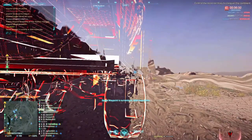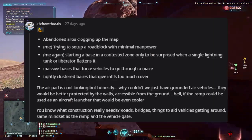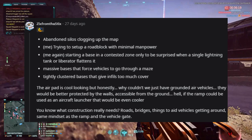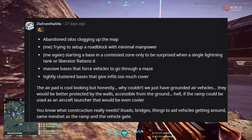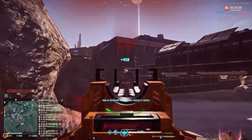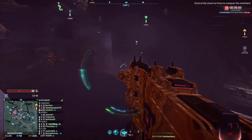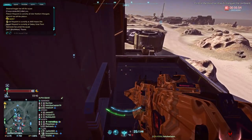Tightly clustered bases give infiltrators too much power with all those little crevices and hidey holes they can hide in. The air pad is cool looking, but honestly, why couldn't we just have grounded air vehicles? They would be better protected by walls and accessible from the ground — and if the ramp could be used as an aircraft launcher, that would be even cooler. What construction really needs is roads and bridges to aid vehicles getting around. I know they have discussed bridges and other things in the new construction overhaul, so I'm looking forward to that.